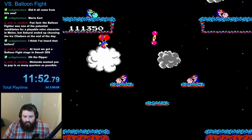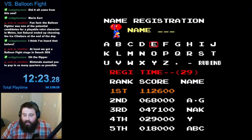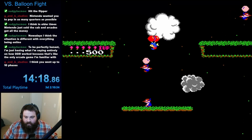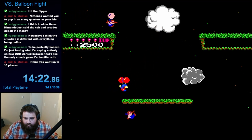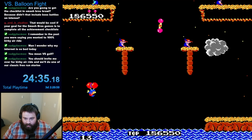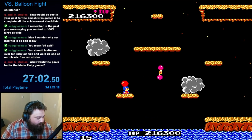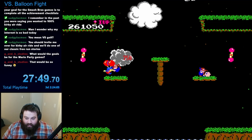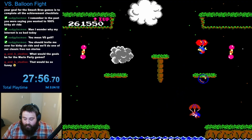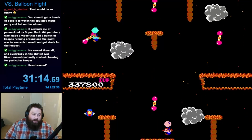At phase ten, the colors changed once again to something I hadn't seen yet, and I was finally taken out by one of the enemies — the run was over. At that point, I had already made it to the top of the preset leaderboard. I did some research and found out the stage layout started to repeat after phase fifteen, which I hadn't reached. On my next run I made it to phase thirteen and saw the final yellow color variation, and despite only having a few lives remaining, I beat level fifteen and the stage layouts finally started to repeat. I kept going and made it to phase nineteen before losing my last life. With that, Versus Balloon Fight was complete.